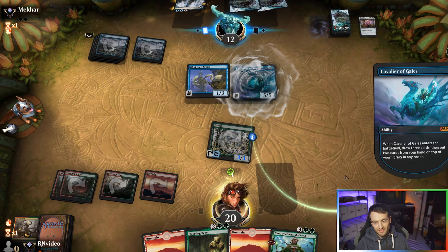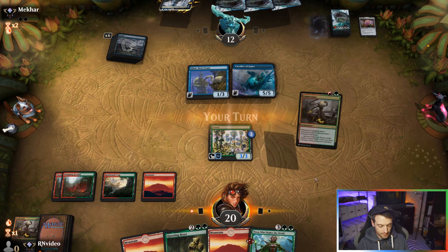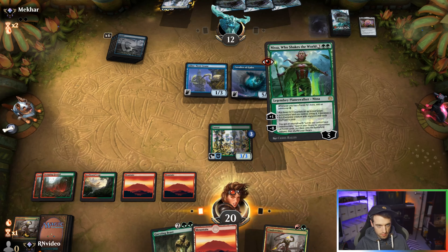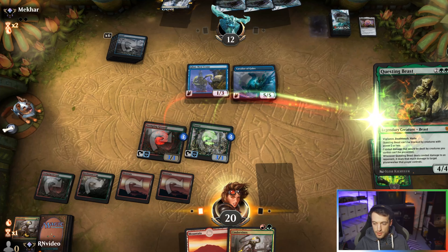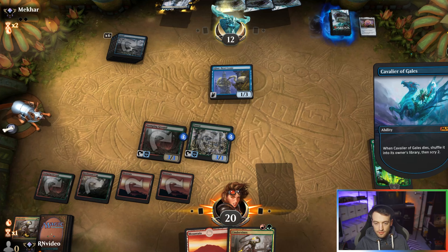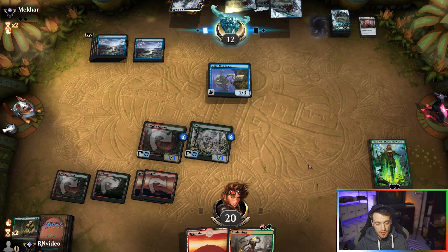Sorry, I got a strange text message and was quite confused. Mountain, Nissa plus, Stomping Ground, Questing Beast — I will continue to trade for these. All right, so they don't have a ton of impactful stuff so we're in a pretty good spot.